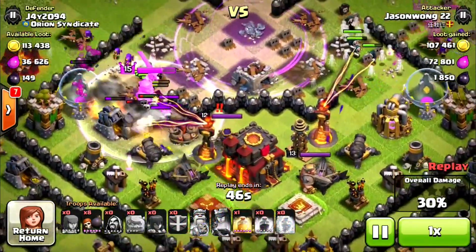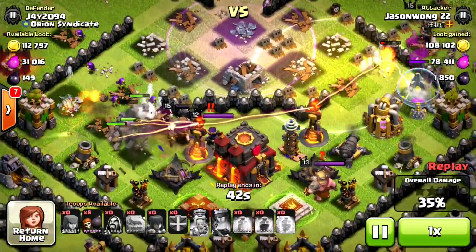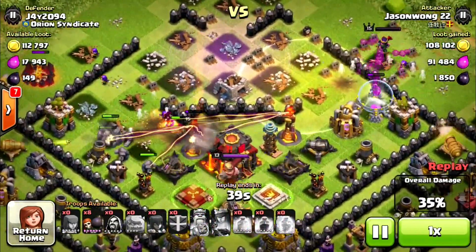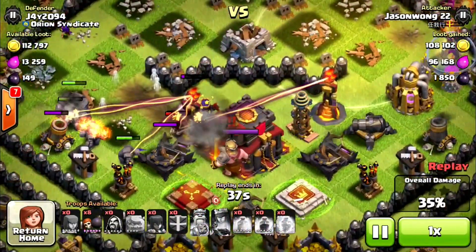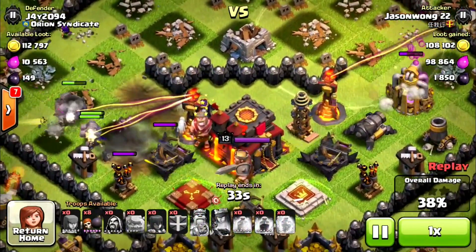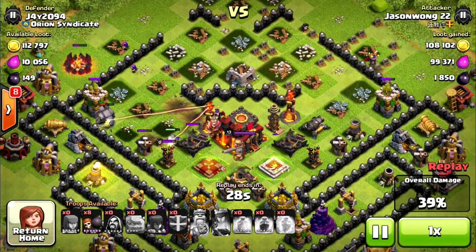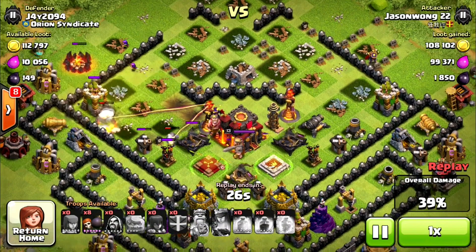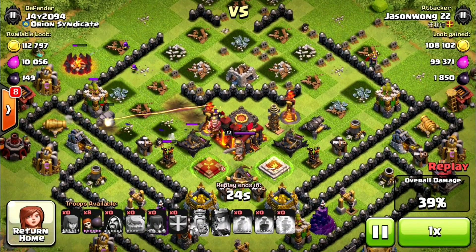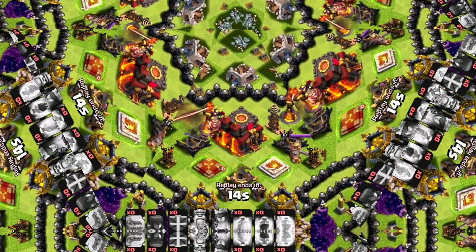There's a big bomb that's gone off, taking out a few bits and bobs. The king's going to get distracted by my king, my X-Bows are working on them, my infernos are working on them, and there's no more people to take out that town hall — no one to get close enough. That's the difference between a level 40 queen and a level 15 queen. If my defenses were better upgraded I'm sure I would have defended that first one a little better.